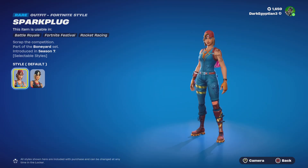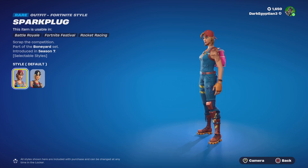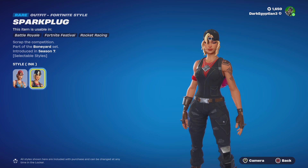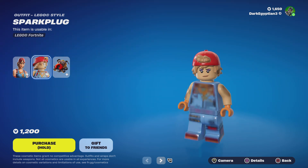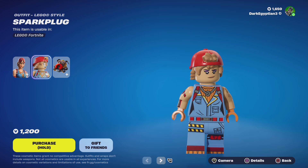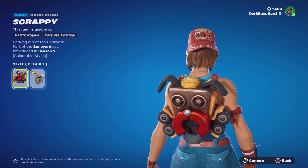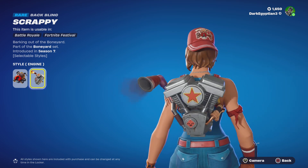Starting us off, we have Scrap the Competition, part of the Boneyard set, first introduced in OG Season 7. We have an alternate ink style which is very cool — it gives you like ripped jean overalls. Moving on to the Spark Plug Lego style, which looks very cool, and then the back bling which is the Scrappy, also from the Boneyard set. We've got two styles: the default and the engine style.